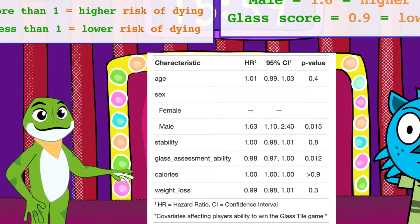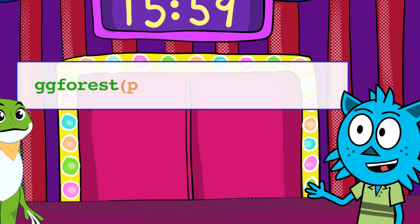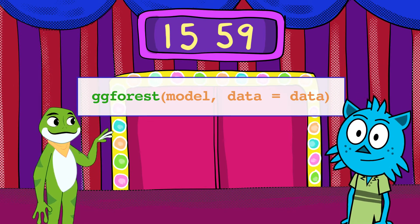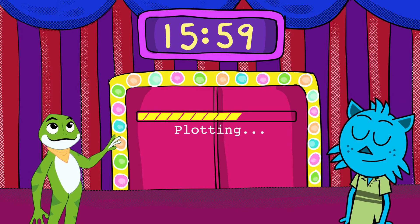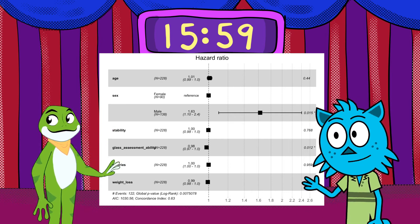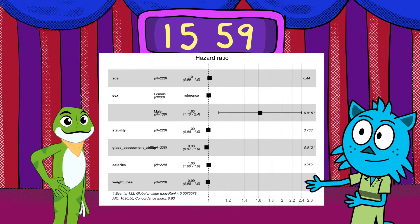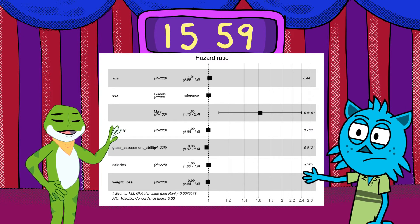We can also plot the output as a forest graph using the ggforest function. Plotting... plotting... done. It's so easy, isn't it, Zippy? Now you can see all the results in graph form. That's right, teddy bear. Come, let's watch the glass tile game.